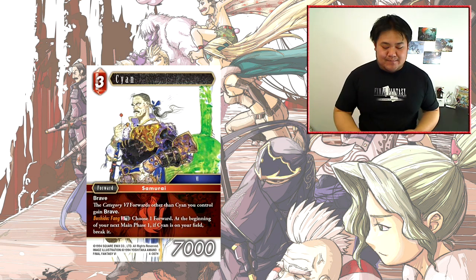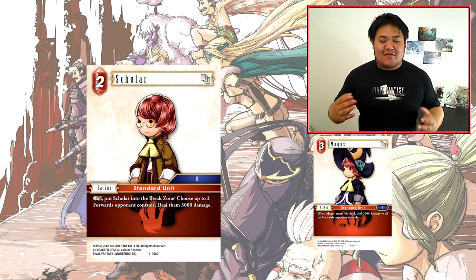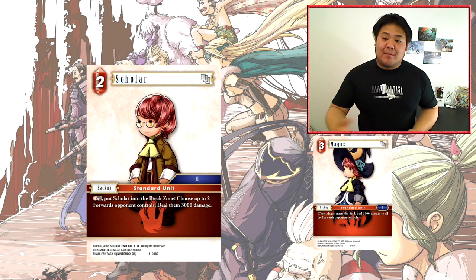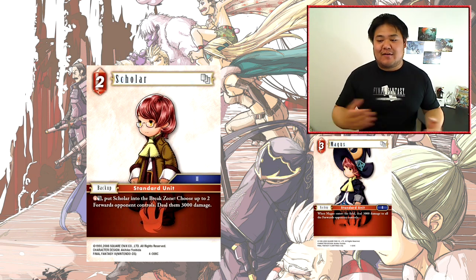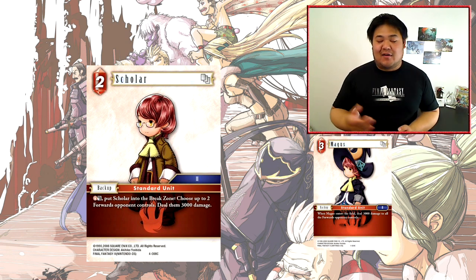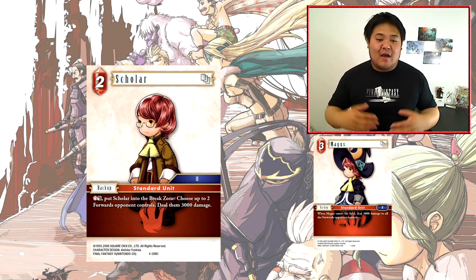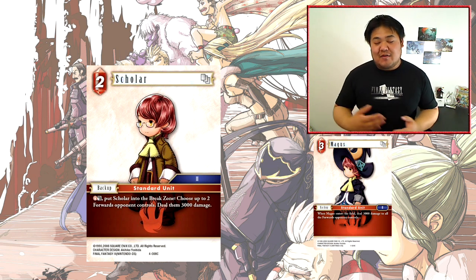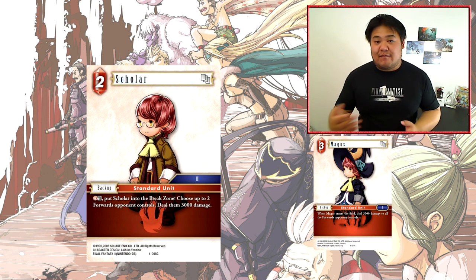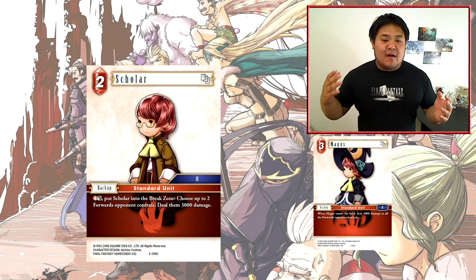Next we have Scholar. Scholar is a 2-cost Fire CP backup — Fire, Dull, puts Scholar into break zone; choose up to 2 forwards your opponent controls and deal them 3000 damage. A good card to compare this to is Opus 1 Magus, which when it enters play deals 3000 damage to all your opponent's forwards. So effectively Scholar is a pseudo-AOE card that deals 3k to two guys.